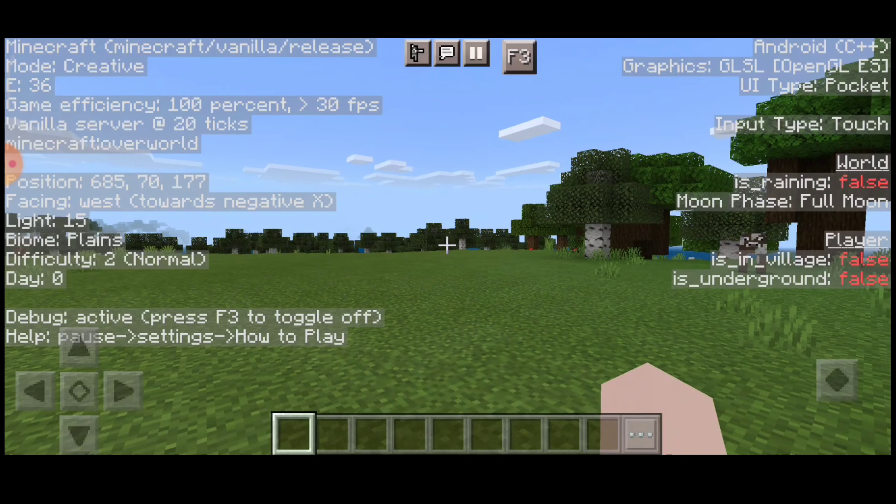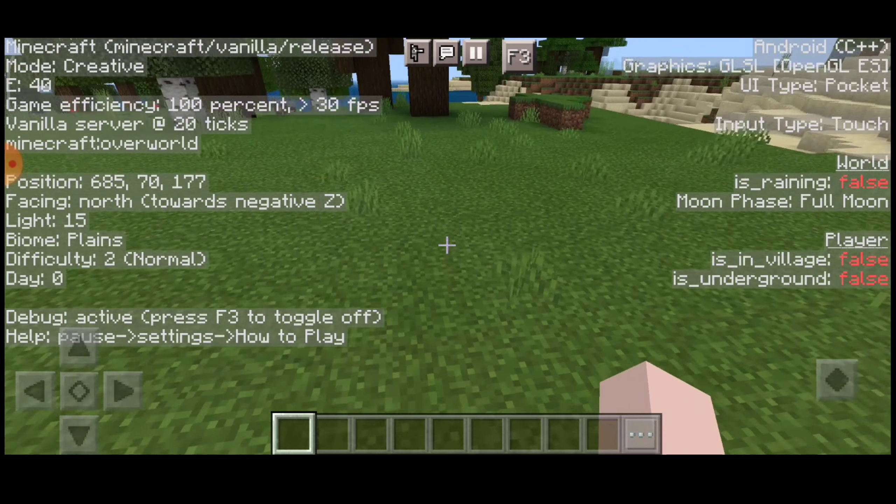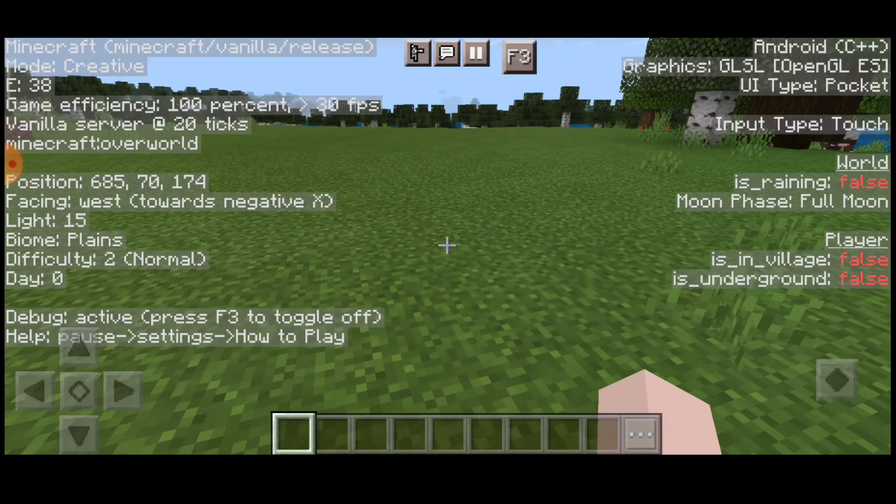I am going to show you the balance sheet. There is bold information. This is the graphics. We have to update the multiplayer mode. We have vanilla.